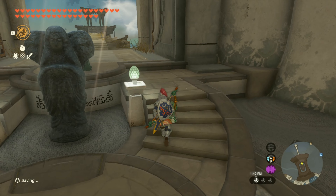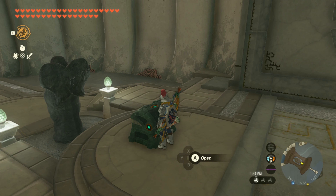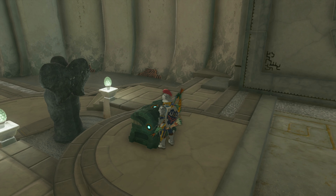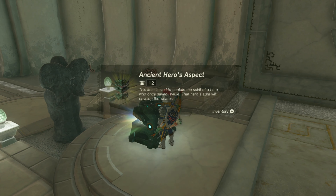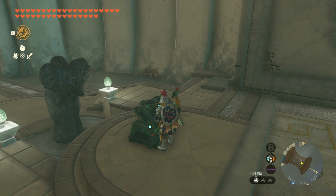That is super important. I have two of the Sage's Will. And here is our present — let's see what we get. The Ancient Hero's Aspect! This item is said to contain the spirit of a hero who once saved Hyrule — that hero's aura will envelop the wearer. Awesome.